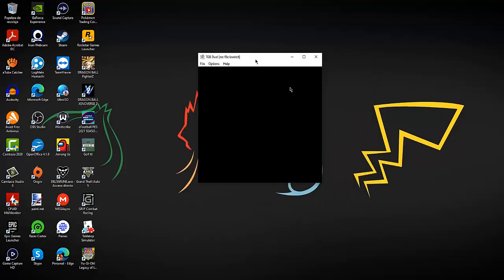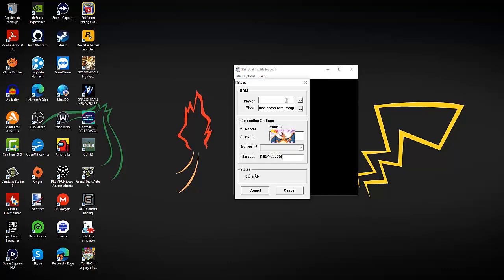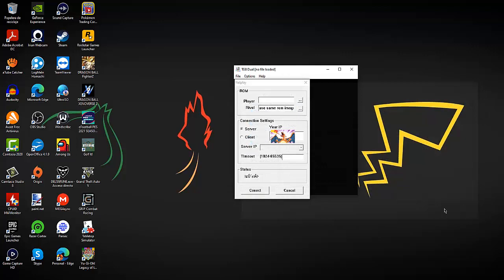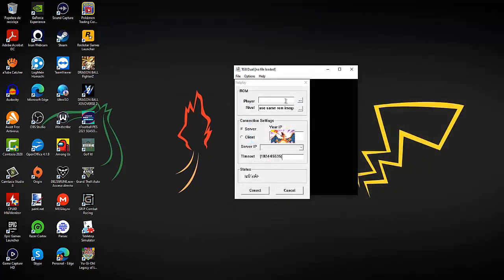So this is the emulator — I'm gonna leave the link in the description. Over here you're gonna have to go to Netplay, and on Play you're gonna basically select your ROM, like Pokemon Red, Pokemon Gold, Pokemon Japanese Green, Pokemon Crystal, Pokemon Beta from 97, whatever game you want to play for the Game Boy — TCG, anything. And your rival has to basically select a game that is compatible with the game that you are playing.